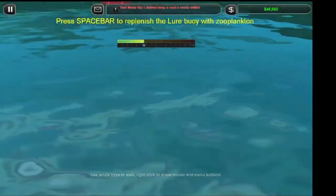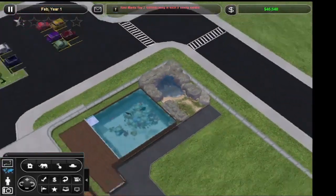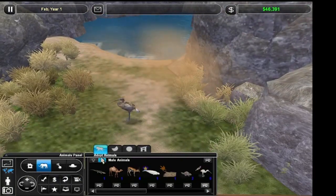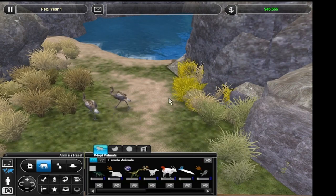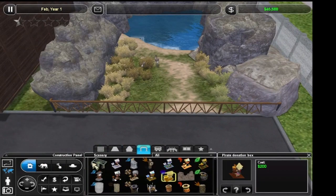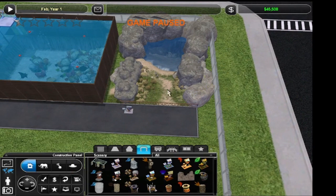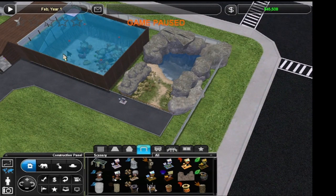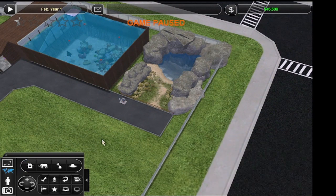Sorry about that. One curlew, two curlew. Alright, this is my little zoo — it's looking good. That's gonna be all for today, guys. See you on the next episode. I got the reef manta ray and the Eurasian curlew — see you next time!